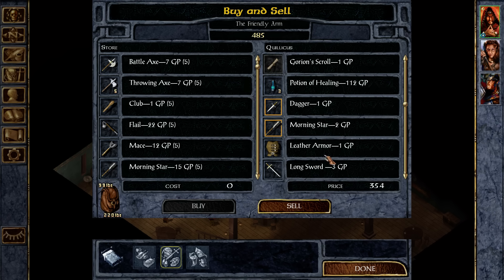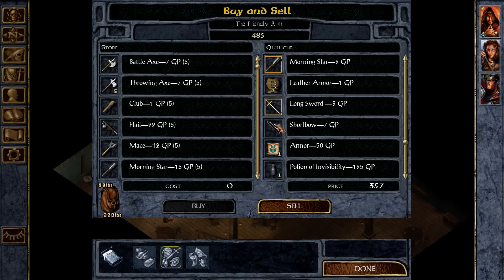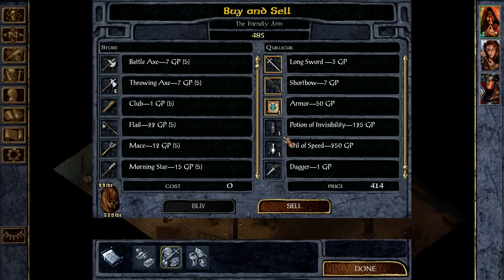Extra daggers we don't need. Leather armor — actually, I don't know if Jahira — we can give that to you. Armor squirrel, I don't care about.